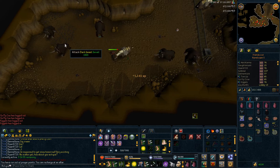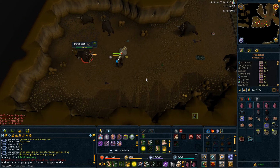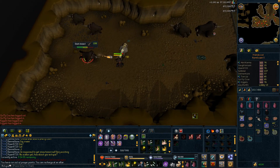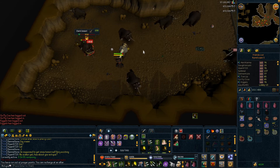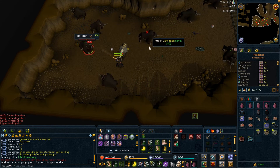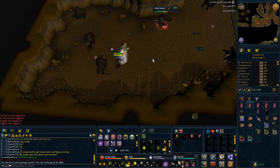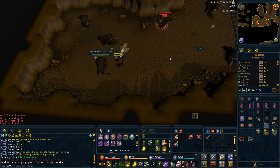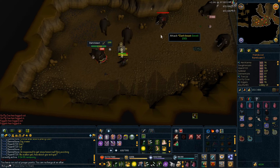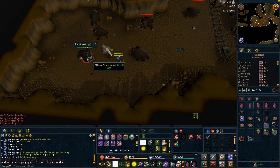They also made changes to Meteor Strike, Incendiary Shot, Tsunami, and Pulverize, which you can read about on the RuneScape website. They also changed the prices of some items you can buy from the Solomon Store with loyalty points, which I haven't checked yet. Additionally, degradable items now lose only 20% of their charge when you die rather than going to zero.